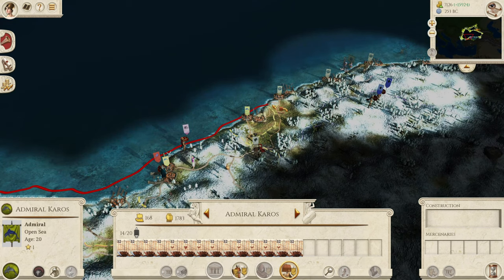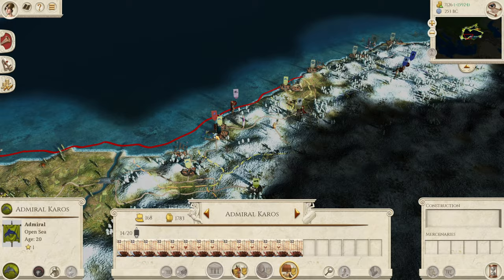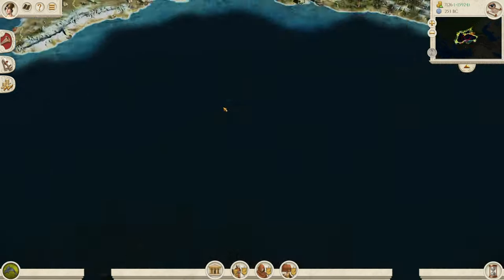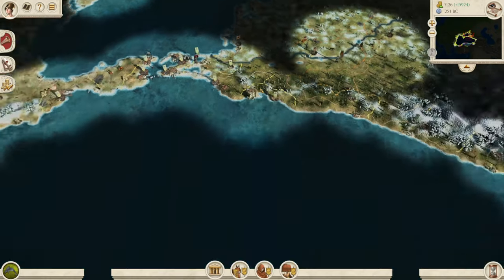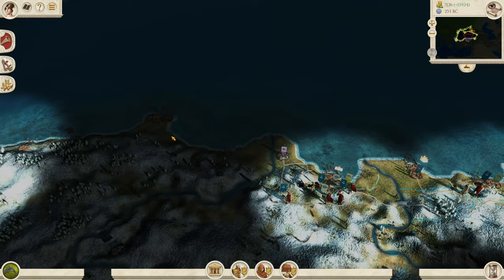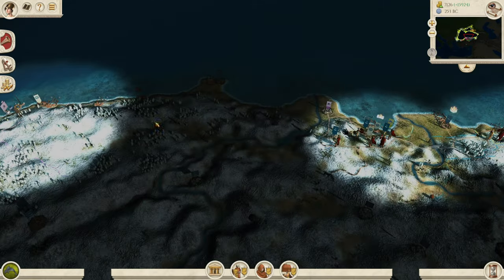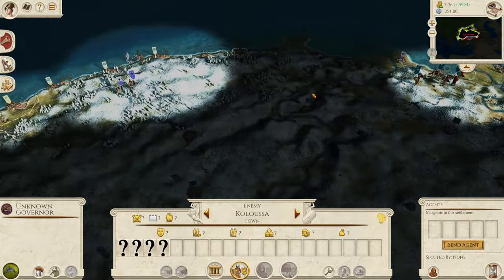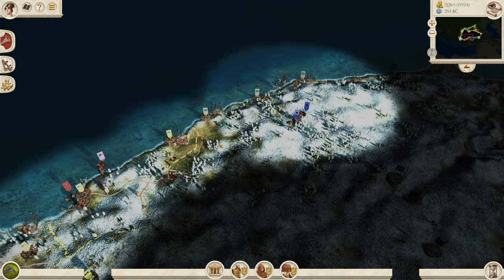I don't want to declare war on Bithynia just yet, or Pontus — we'll do that right at the end. The same thing with Scythia. We might as well just take out some of these other areas like Sinope and all that sort of thing. I think Sinope has just these three settlements — just three coastal settlements, so we can actually destroy them.